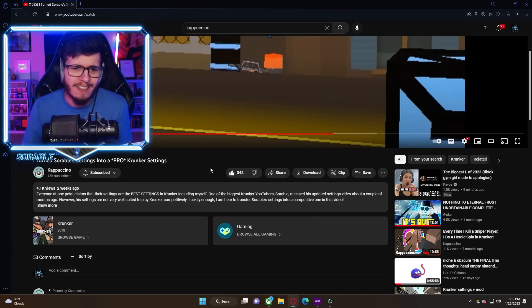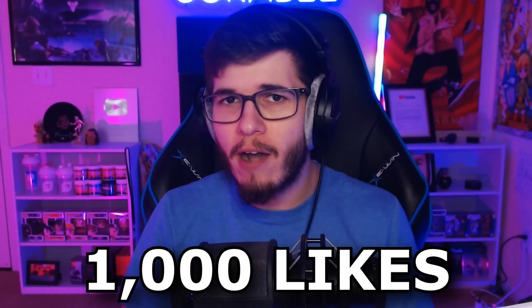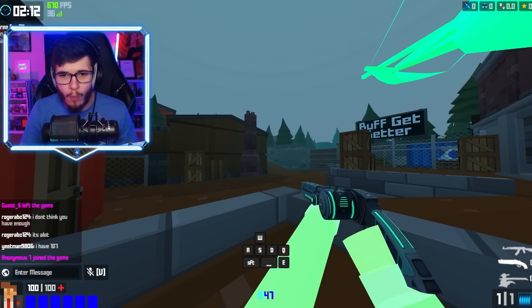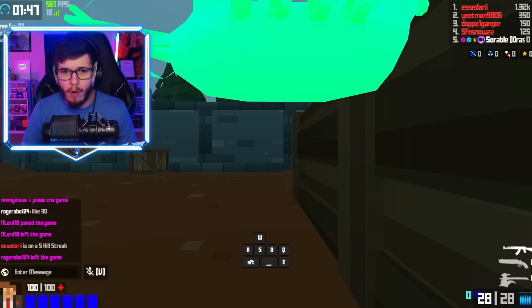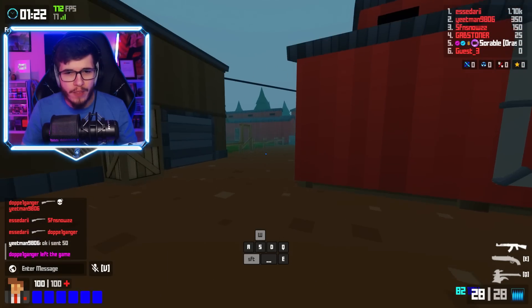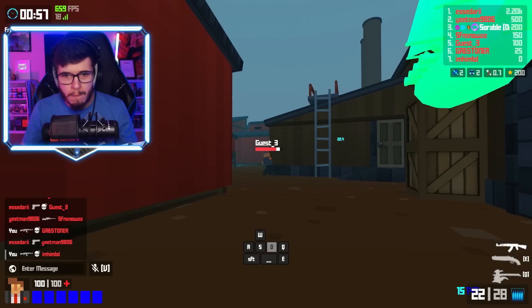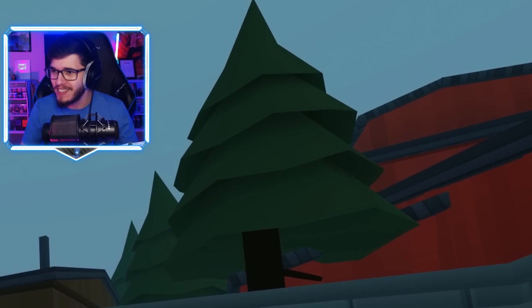I'm a pubs player and then we're somehow going to try to play a competitive game — please do not bully me. I got the settings early because Cappuccino sent them to me. And I haven't asked Cap about this yet, but if this video gets to 1000 likes, me and Cappuccino will 1v1. Importing the settings now — okay, old scoreboard is on and he turned my sensitivity down. How dare you.